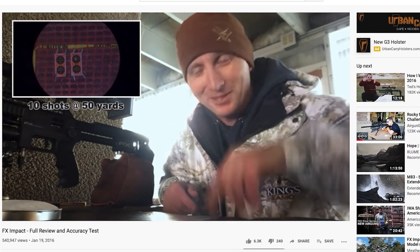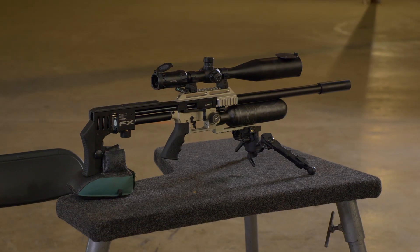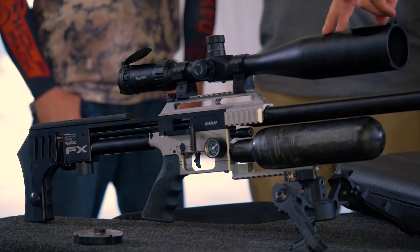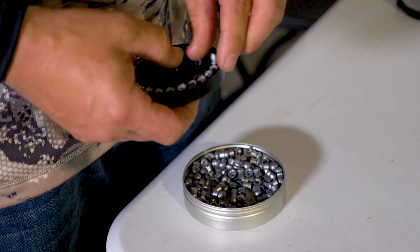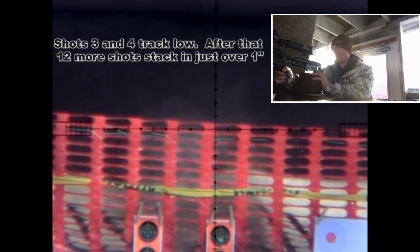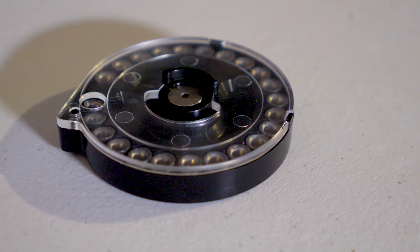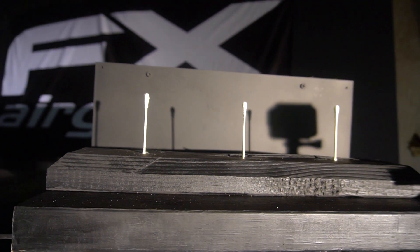We're using the FX Impact .30 caliber. This gun is an absolute tack driver — it can put the same pellet in the same hole over and over again. It is the gun I recommend to people if they don't want to fiddle with trying different kinds of ammunition or different settings. You buy an FX Impact .30 caliber and off you go. It also has this very cool 23-round magazine.